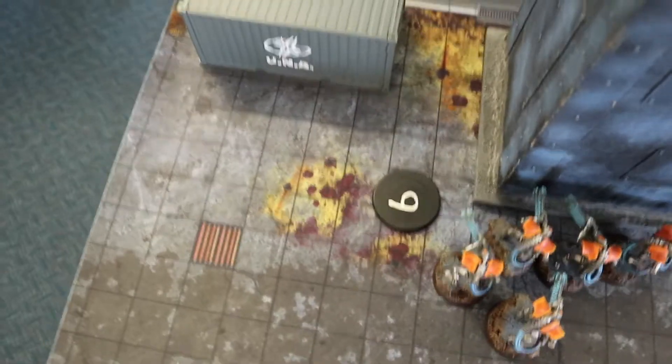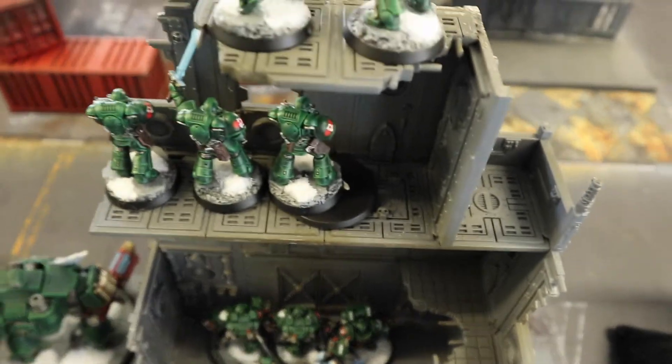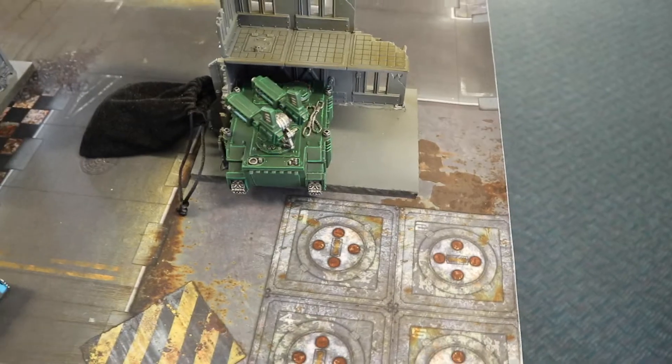The mission we've rolled is Tactical Cascade with Dawn of War deployment in this industrial city environment. Objective-wise there's one on the far right, one on the far left, one in the center of the battlefield, one behind the building with some scouts, one under the Intercessors, one in the pumping station, and one in the dead center.